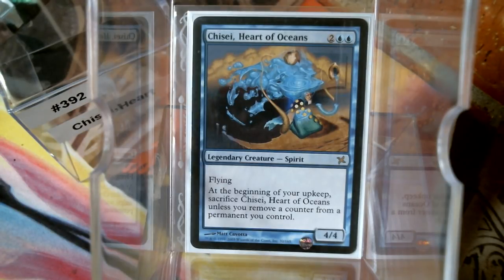Anyway, let's get to the Heart of the Oceans. We've got a four-mana 4/4 flyer today, which would be good enough, but this is Kamigawa block so there's got to be a drawback. At the beginning of your upkeep you have to sacrifice your commander unless you remove a counter from a permanent you control.